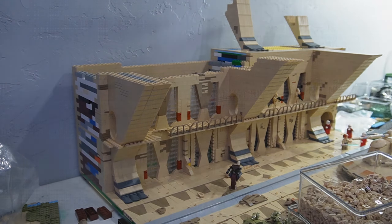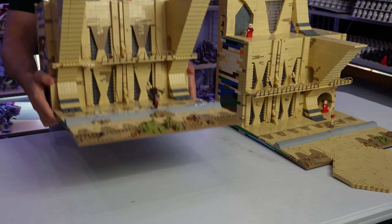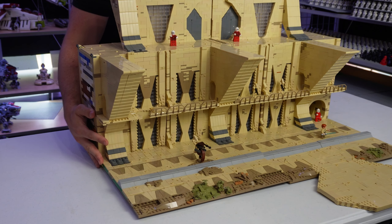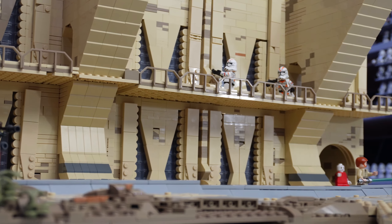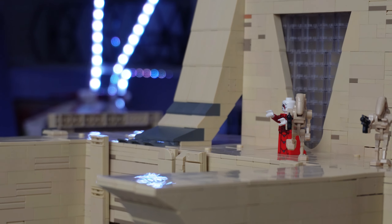I'm very thankful for my cousin's help with this build. It's built on two different base plates and consists of three different levels. The building has a unique window design and a second-floor walkway for more epic fight scenes, as well as some damage going throughout the building. On the very top is the main door that I worked on.